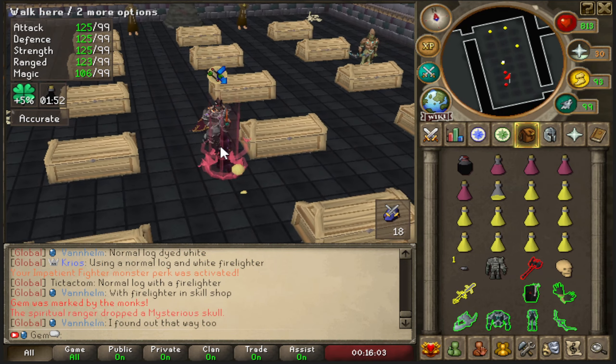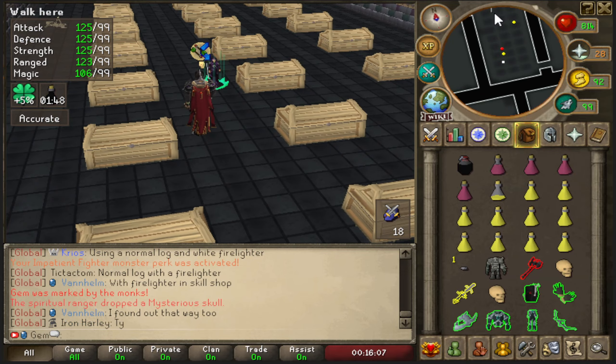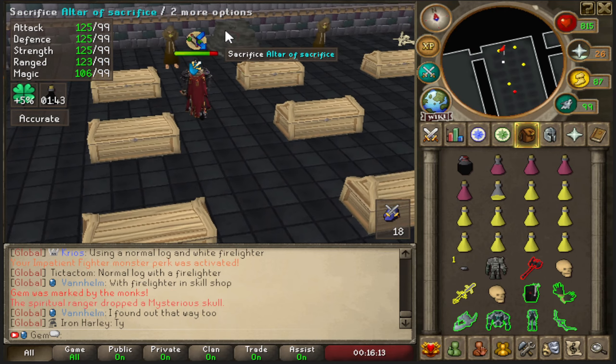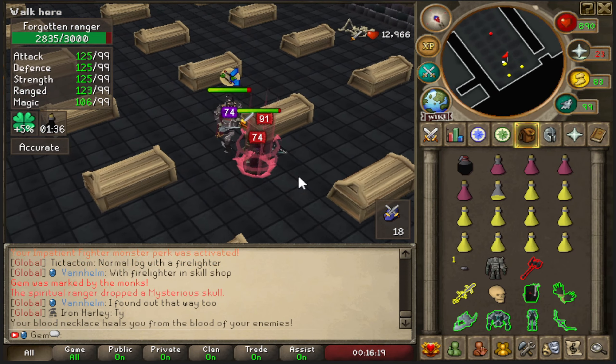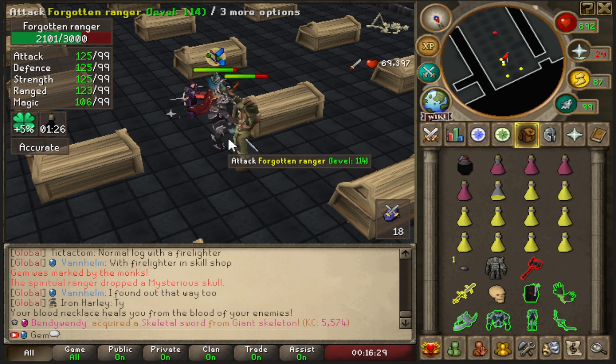The rapier is so much better here than the tent whip - it makes the second room much quicker and easier because you're constantly doing good, high damage attacking the rangers. With the whip you'd occasionally hit well but you'd be inaccurate and it would take longer. I'll see you at the boss room for my first loot key.